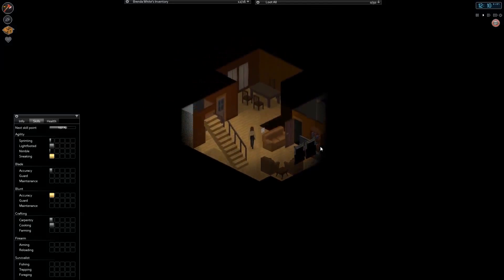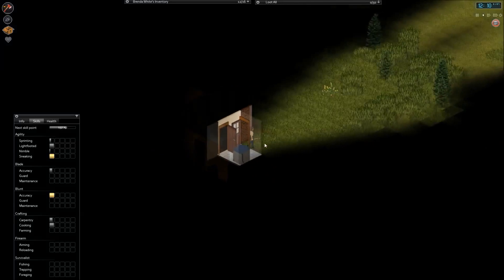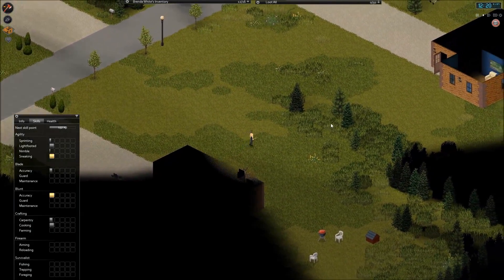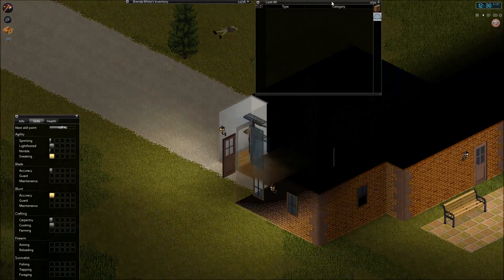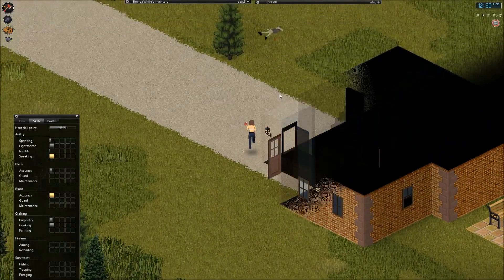Now that I have all I need, let's go outside and start searching the other houses. I am going to close the door. This is a very nice location — I like this house, I hope we will be able to return to it later. But for now we need to start searching other locations in order to find more nails. Nails are essential for our survival.